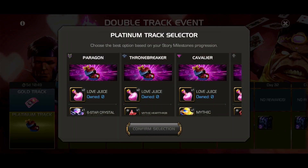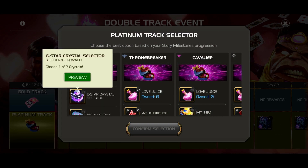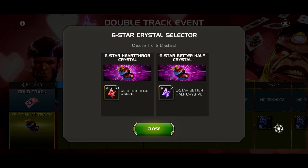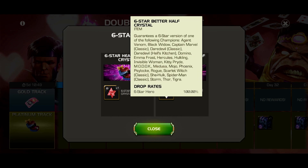This is the one that was more interesting to me — the bottom on the paid side: the Six-star Crystal Selector. I looked at these before and the one on the left is okay. These guarantee a six-star from this list. But the one on the right, if you need any of these champions, it's crazy — you've got Domino, Hulkling, Hercules, Kitty Pryde, Scarlet Witch Classic, Invisible Woman, Medusa. It's just crazy.